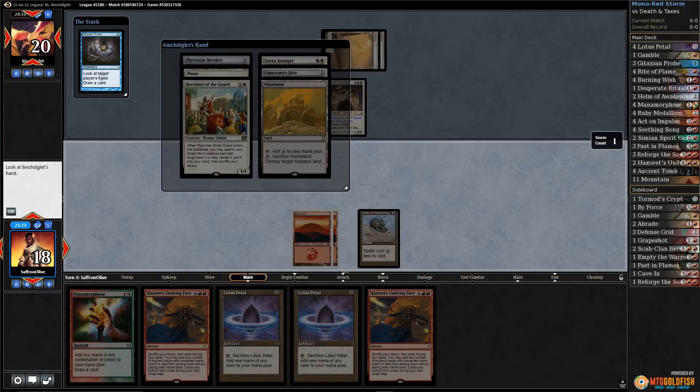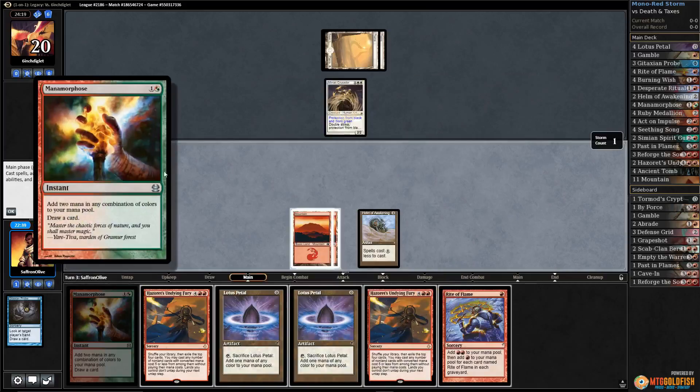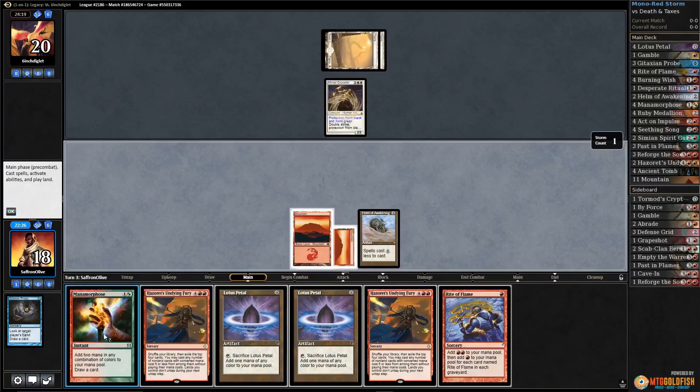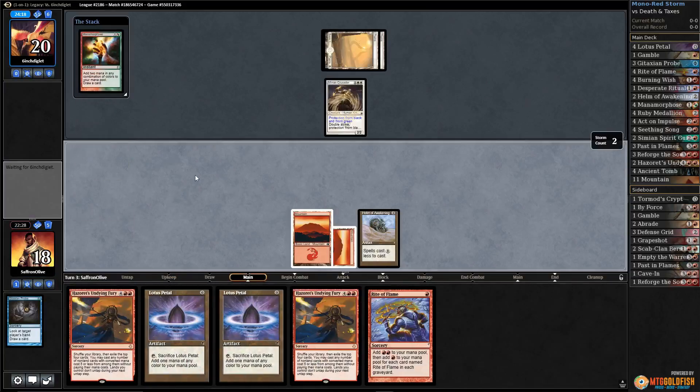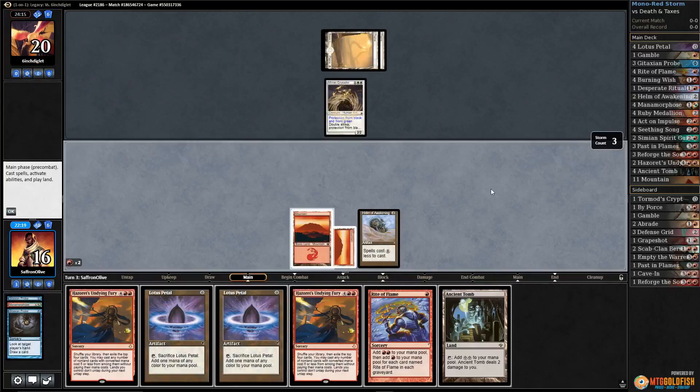Let's see what we draw. That adds some free mana. If we have Hazoret's Undying Fury we just go for it. Mana Morphose makes us a mana, Petal, Petal, Rite of Flames — we could keep waiting. We've cast one spell, so two mana. We'll hit a land along the way — three, four, five, six. The problem is we could just whiff on Hazoret's Undying Fury. You don't play mono red storm to not try to kill people quickly. Adding red, probe — Ancient Tomb is very nice.